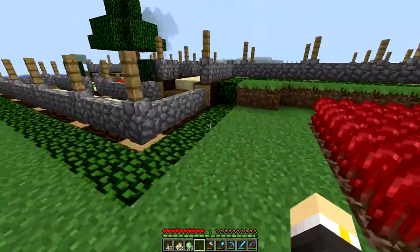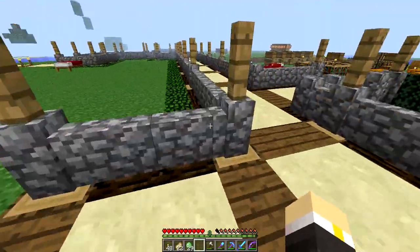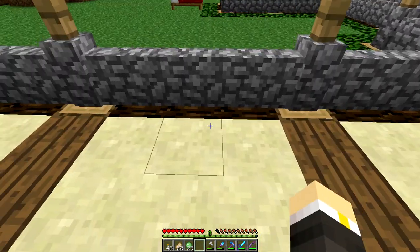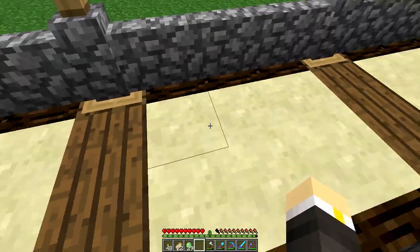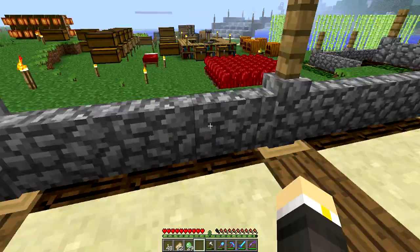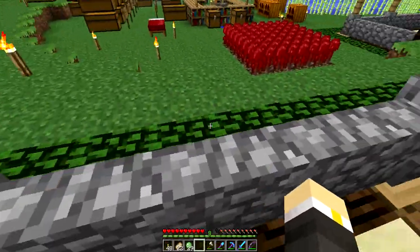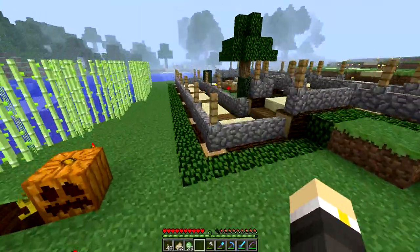The only downside to how I'm doing this is the cost. On average, each set takes about four units — so that's eight logs, two planks, six sandstone, eight cobblestone fences, and two of these. It also takes eight jack-o'-lanterns. So it is pretty cost-inefficient.